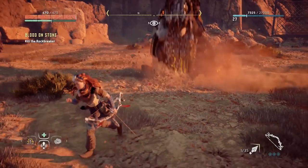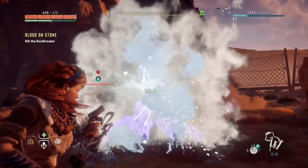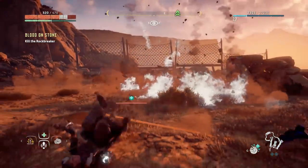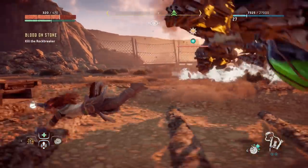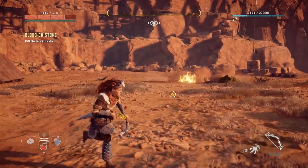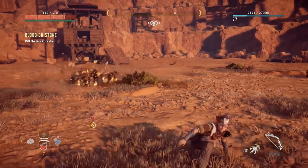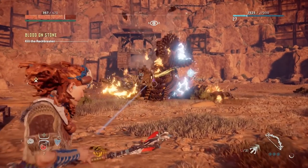Rockbreaker: The Rockbreaker is a formidable foe, digging its way underground and popping out without warning to try and slice at you with its many buzz saws. Taking one out can turn into a battle of attrition, as you use freeze attacks to slow it down and then follow up with armour-piercing shots to chip away at its digging arms. If you can get a good shot at its fuel sack on its underbelly, you'll do a decent chunk of damage too.